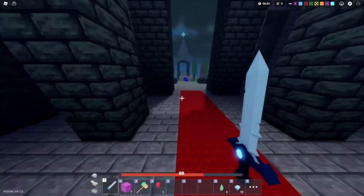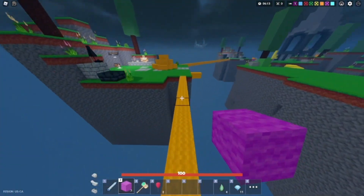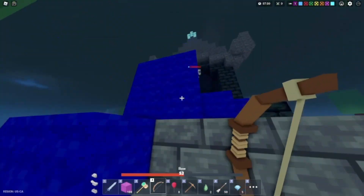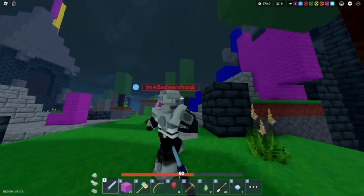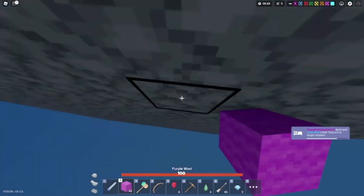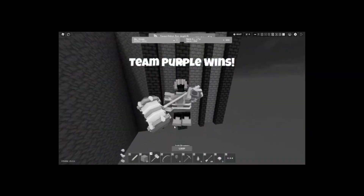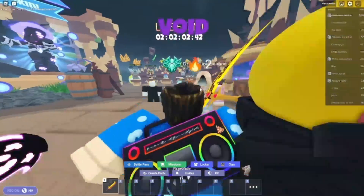Why does every single player, when they die, make any excuse besides their own skill issue? They literally say they're lagging when you can tell when somebody's actually lagging. This guy's playstyle is confusing me. There we go — he's dead. All right, last hit with both shots — GGs. I just literally clicked play again without noticing, so RIP my streak.